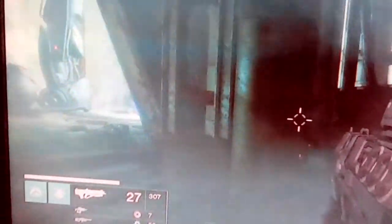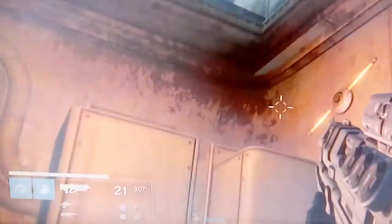Instead of taking the teleporter in order to go up, turn over here and you'll see these little vents. You shoot them off, then you jump up there.